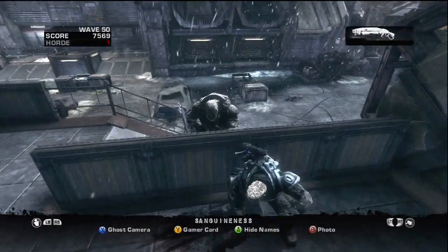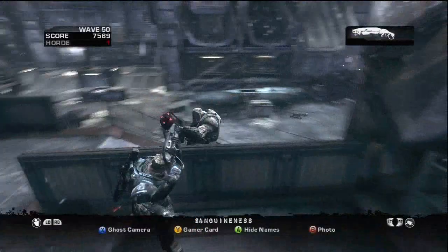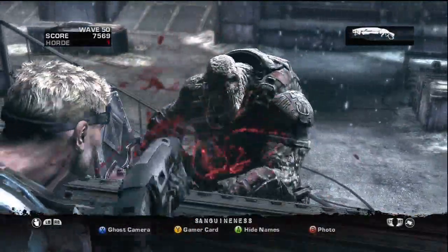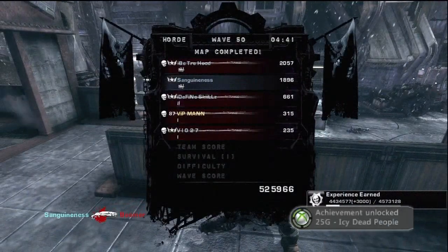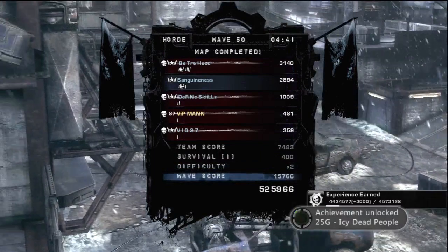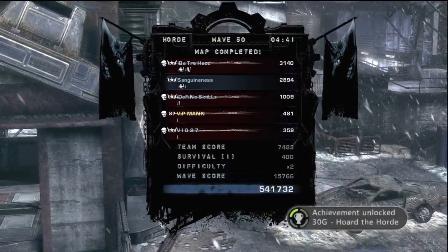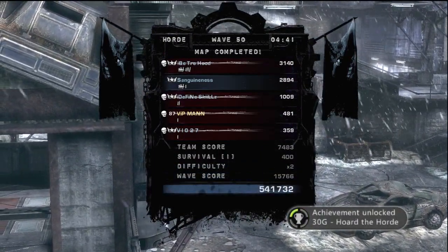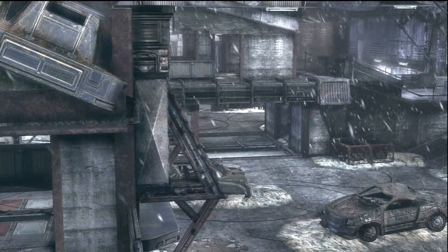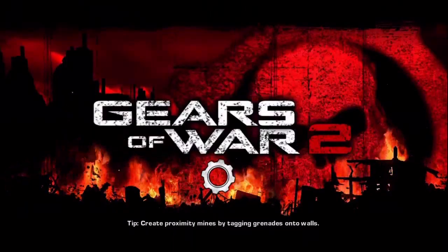Manny clutched the wave out for us — he almost messed up playing with a Boomer trying to tag him, but he ended up getting it done and we beat wave 50. I just want to get those quick little intricate details out there. I'll say it again before the end of the video: you must win a match on each of the Snow Blind maps — Fuel Depot, Underhill, Grind Yard, Courtyard — and you have to have the level 100 rank.